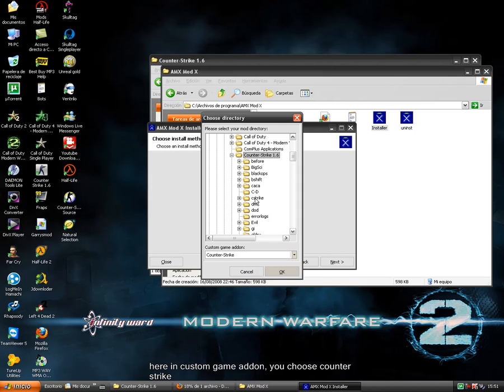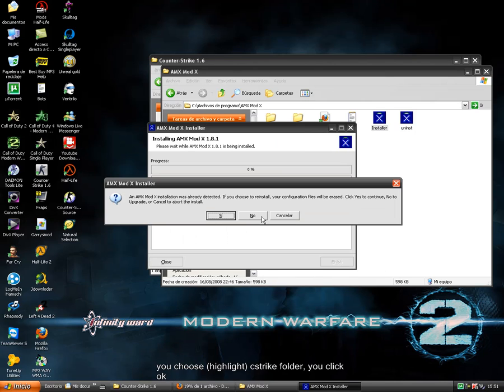You choose the cstrike folder and click OK. If it's the first time you install it, this window won't pop up. But it did for me since I already have it — it's asking if I want to overwrite the existing installation or start a new one. I'm just gonna put No.